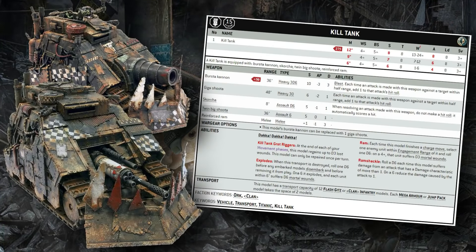This data sheet is an absolute doozy — a beautiful construction of pure Orky goodness. Coming in at 275 points, the Killtank is a Lord of War choice for an Ork army. This means there are only two detachments you're going to be able to bring it in legally: the Super Heavy Detachment and the Super Heavy Auxiliary Detachment.